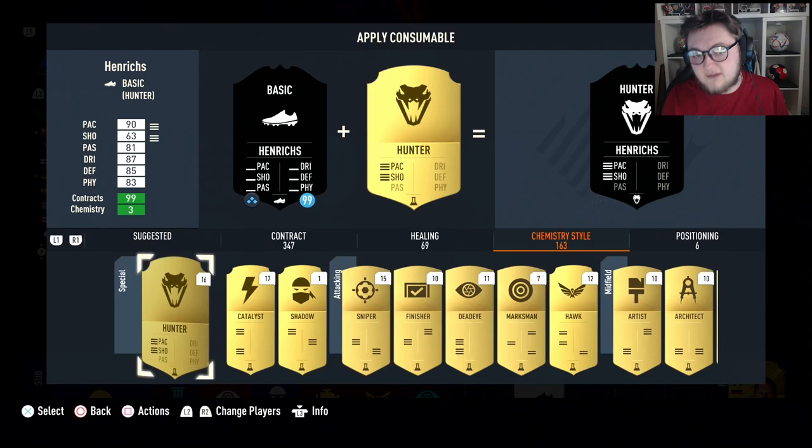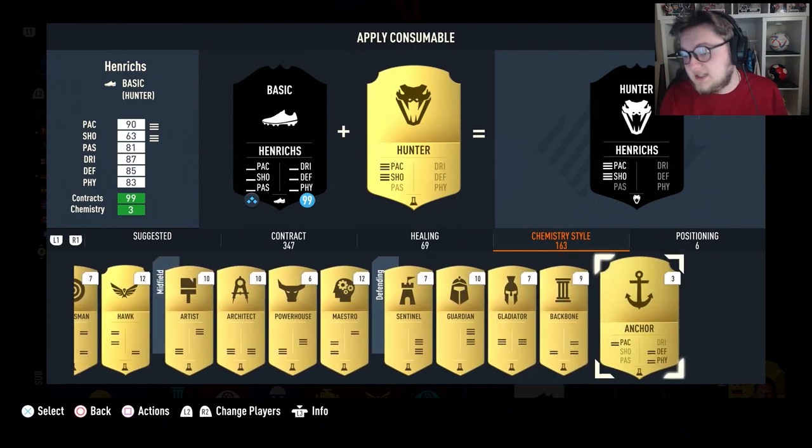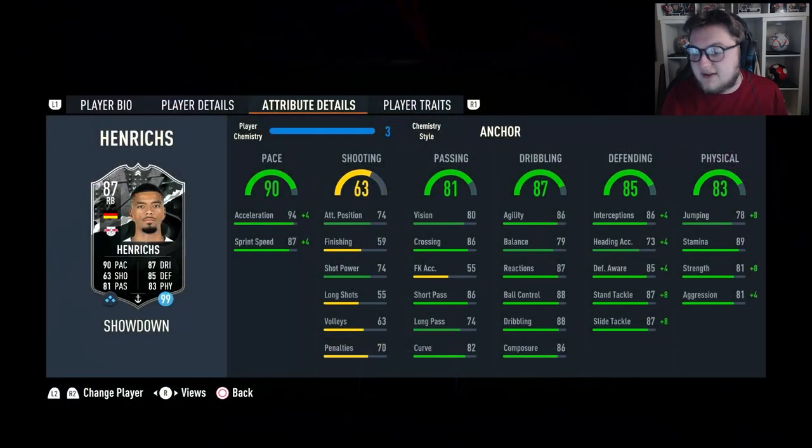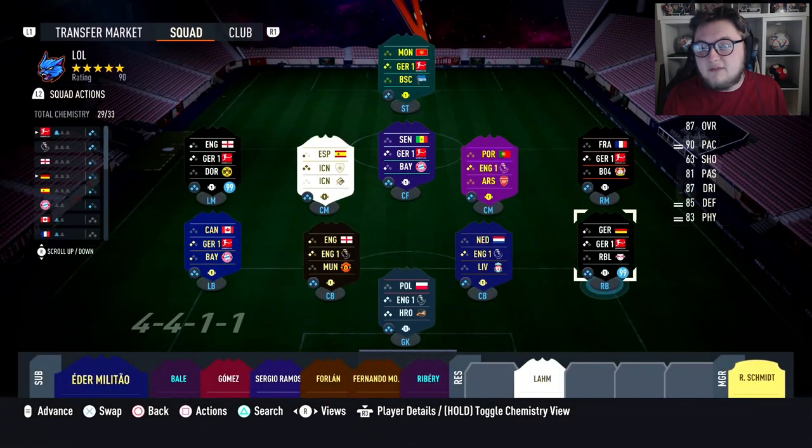For this card, guys, I honestly think you're either going to go for a shadow or an anchor, and I like the anchor on him to boost up that aggression and strength. Very nice boost there and a good boost to the jumping too. Defensively, he's up to 90 interceptions, 89 defensive awareness, goes up to 95 stand tackle, and you get a nice boost to pace as well - plus 4 to that, up to 94. If he gets a plus 2: 92 pace, 89 dribbling, 83 for passing, 87 for defending, and 85 physical.